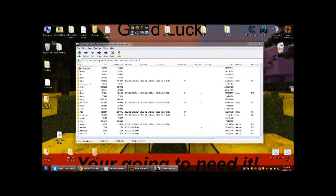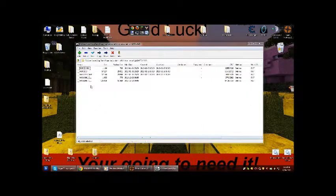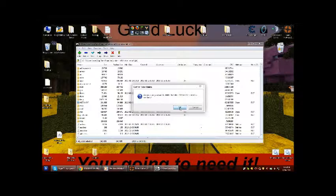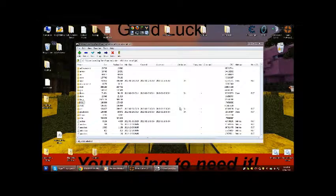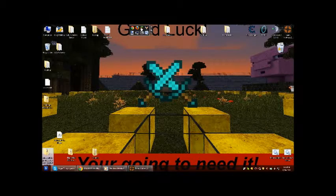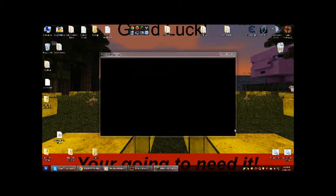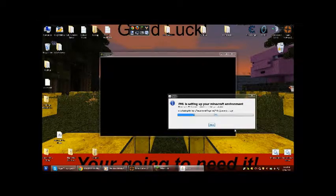A META-INF came with it. What you want to do now is delete that — it'll stop it from working. That's it for the .jar. And you want to run Minecraft here — it'll say 'set up an environment' when you run it, download stuff. I'll come back once it boots.